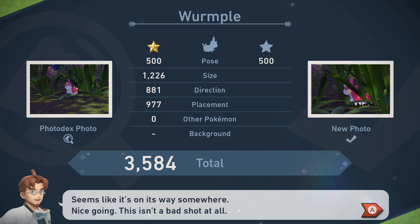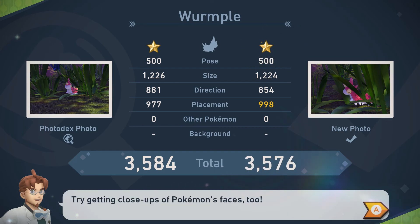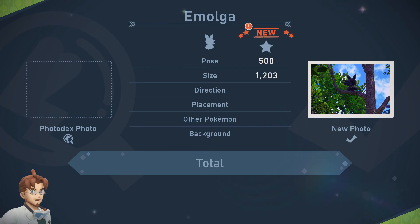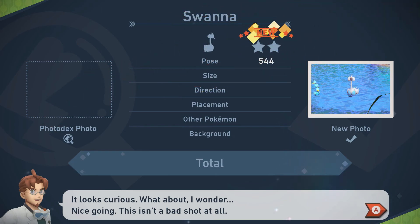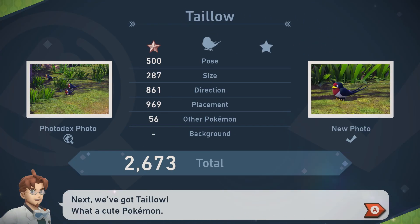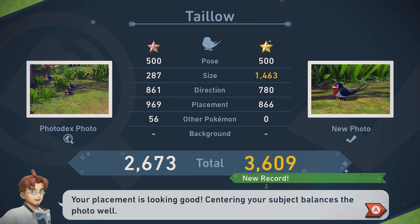Just realized looking at the Wurmple photo I've taken, it looks like the Wurmple is either sleeping or sighing — like it can't take any more of this! Seems like it's on its way somewhere. The only better thing about it was placement — okay! The only decent 1-star Emoga is its back, and direction was really bad, so it's a bronze. It looks curious! Gold stars! At least Psyduck got us a gold star!